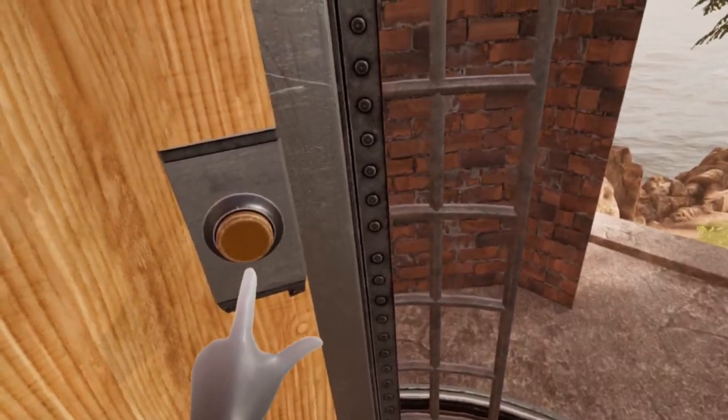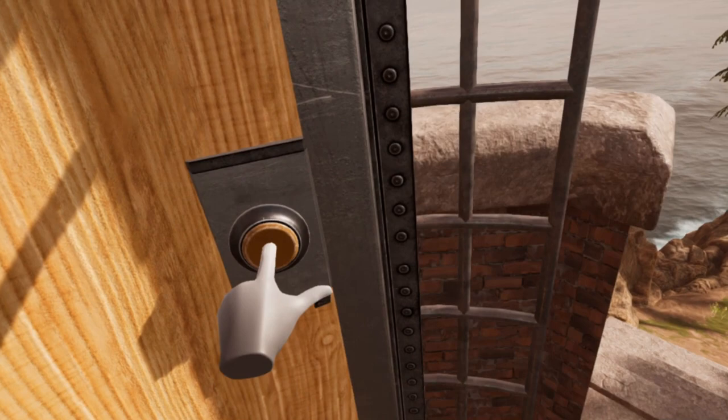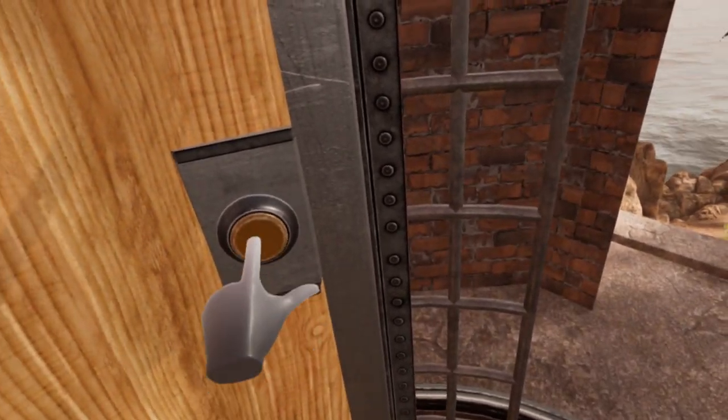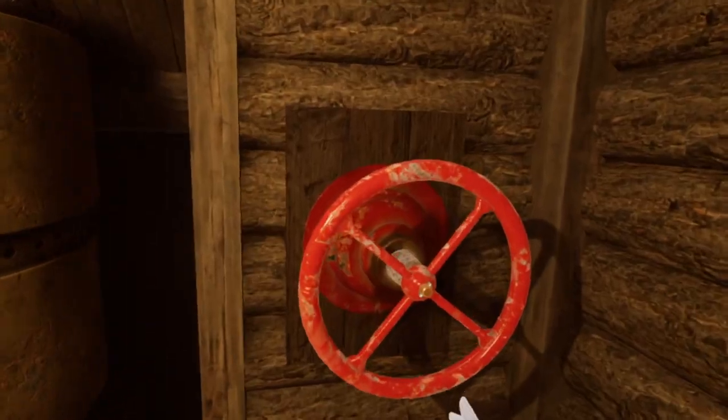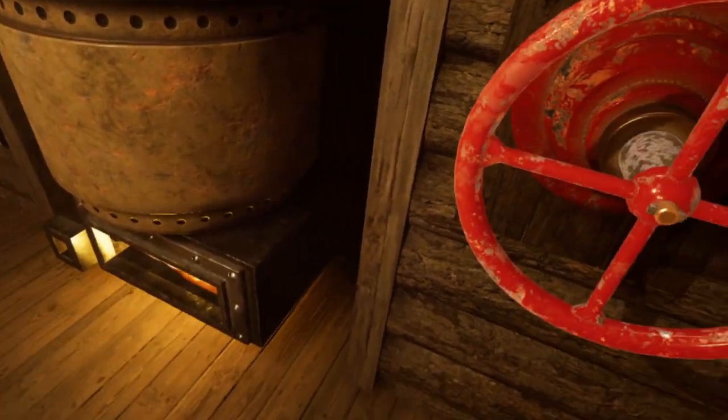Unfortunately the button stops working at ground level. This is unfortunate because what you need to do is ride the tree all the way to the bottom of the well. Return once again to the cabin and increase the pressure until the tree has risen completely to the top.